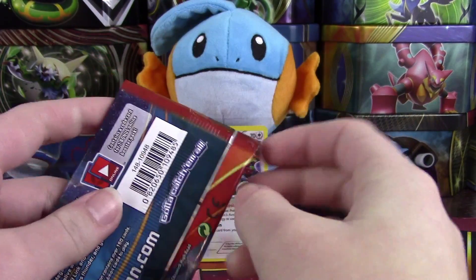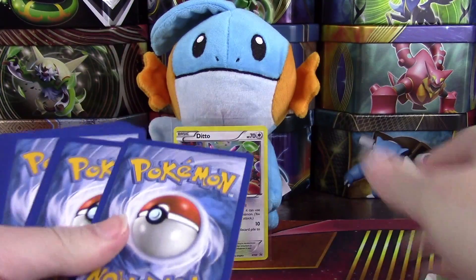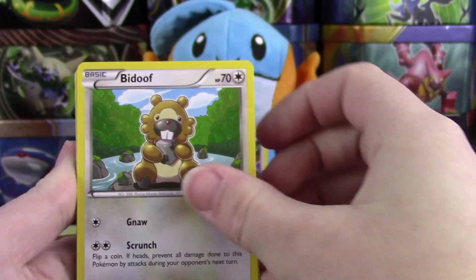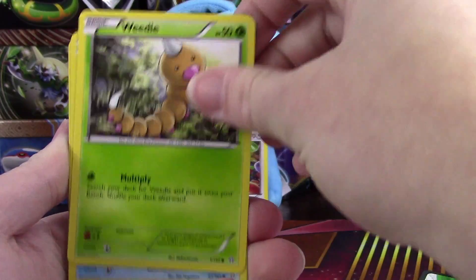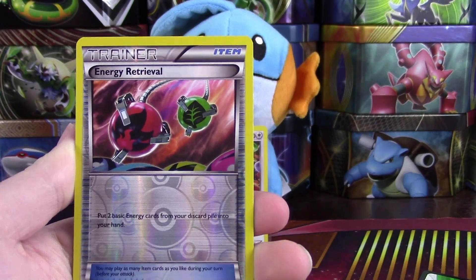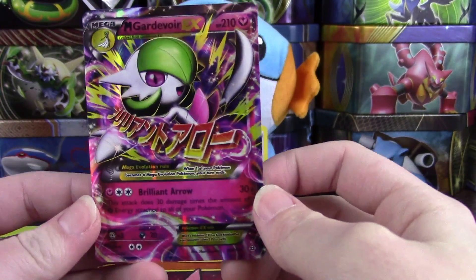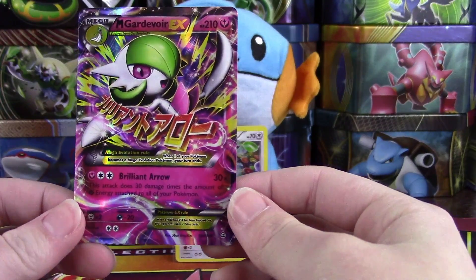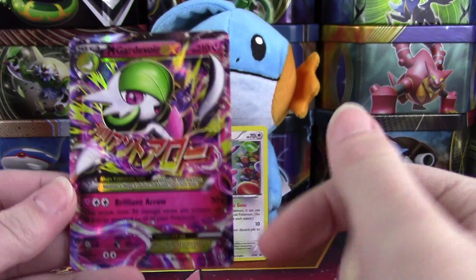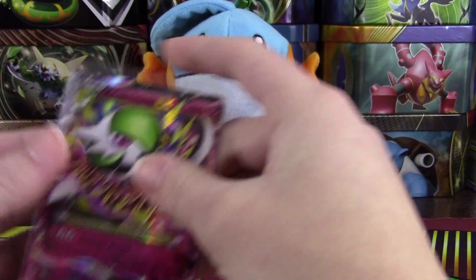Let's move on to our Mega Gardevoir pack — maybe we'll find something in here. Even if we just get a holo I'll be happy. We have a Bidoof eating a rock — what are you doing, Bidoof, rocks aren't edible! We have a Spheal, Barboach, Weedle, Skrelp, Masquerain, Groudon Spirit Link, Bibarel, an Energy Retrieval reverse — and oh my gosh, we have a Mega Gardevoir EX! We got that in the Mega Gardevoir pack! I believe this is the same one that was reprinted in Generations — correct me if I'm wrong.